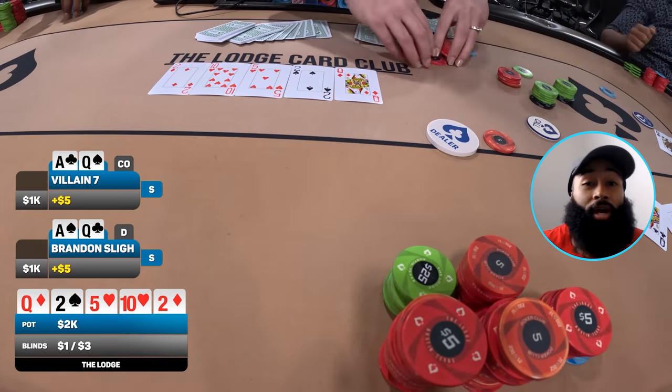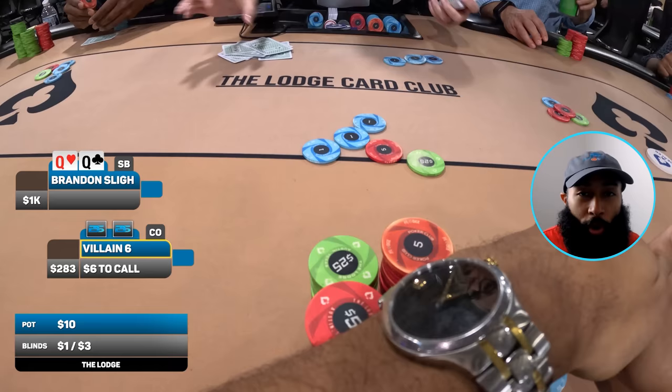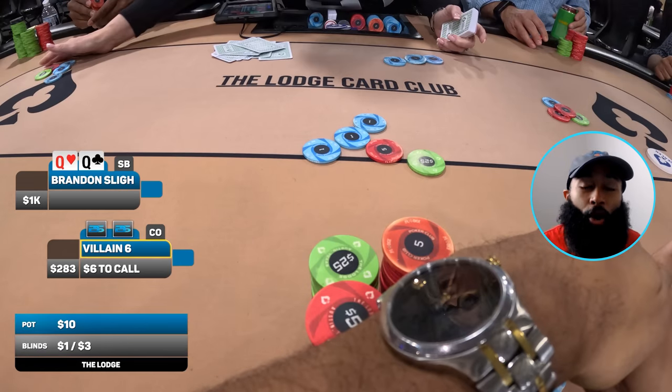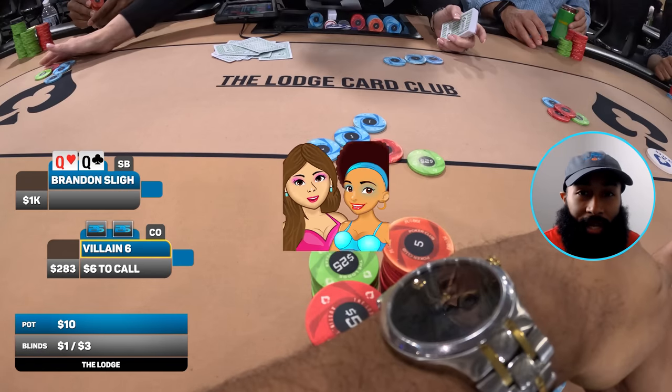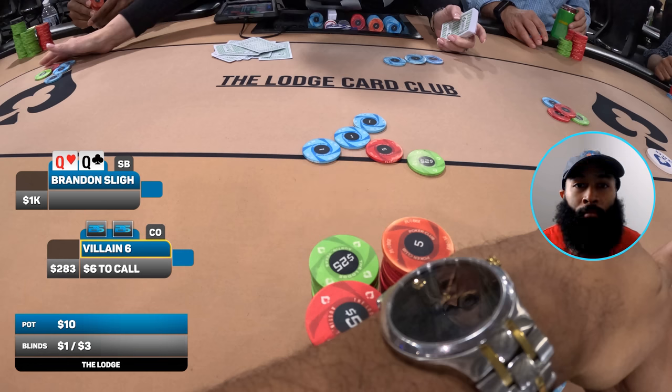We get the chop. Feeling pretty good about that — would have loved to see king-queen, but at least I didn't lose to that random set of fives they could have had. For the second hand of the night, I'm really going to wake up with it — pocket queens! The ladies, my favorite hand of all time, in the small blind position.